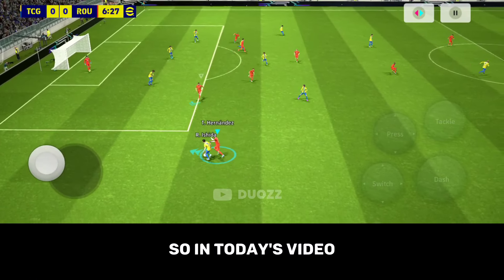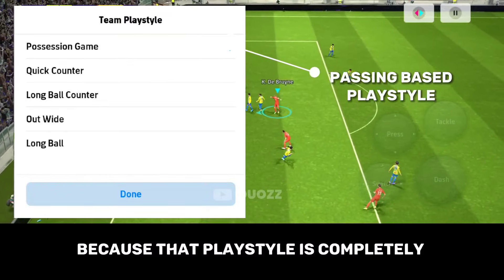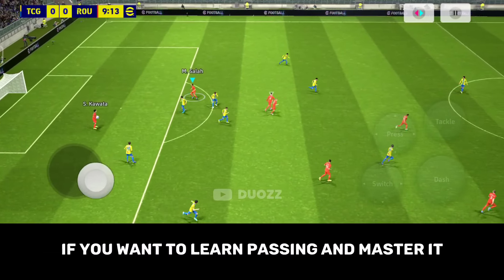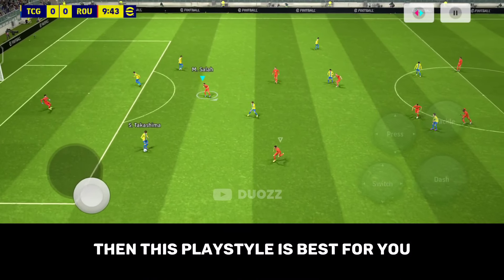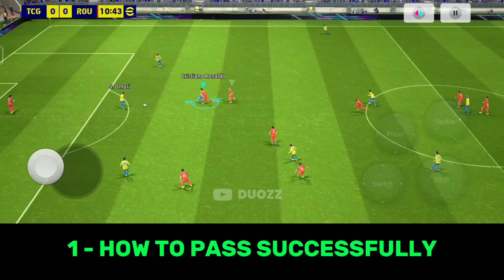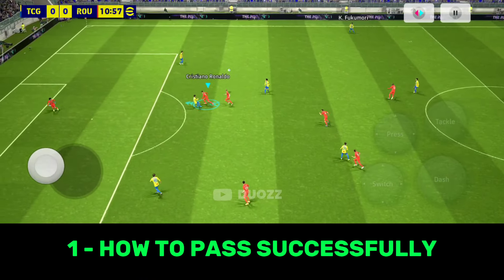Always choose possession game playstyle because that playstyle is completely based on passing. If you want to learn passing and master it, then this playstyle is best for you. Now, the first point is how to pass successfully. There is no rocket science in passing. You just need to focus on the field and try to perform a pass towards a player who can receive that pass without any interception or tackle from your opponent.